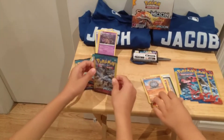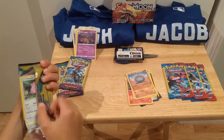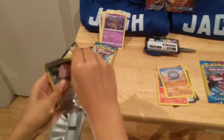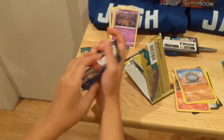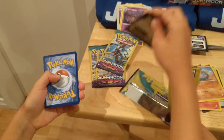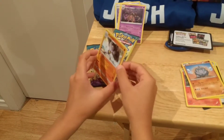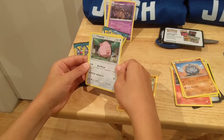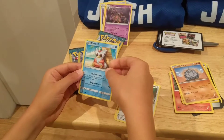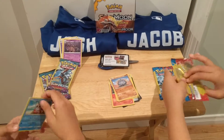It's my turn. Next pack is a Komodo. First card here starts off with a Munchoke, a Chanty, and our last card is a Deli Blue, which is a common card.